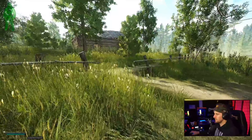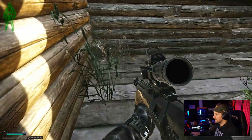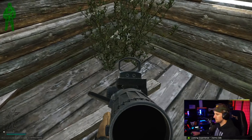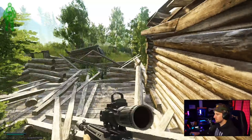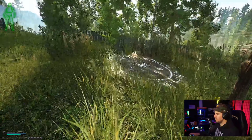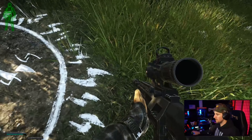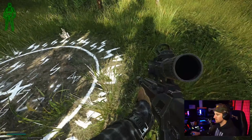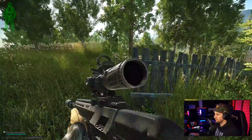Next spot we're gonna hit is this house. Stuff spawns in these bushes — look at that Veritas pick — and in these bushes as well. We'll cut across and hit marked circle. This part you've got to kind of look around the edges. I always find stuff in the grass, but it looks like there's nothing this time.